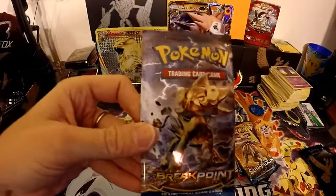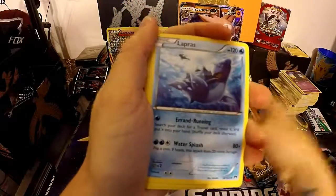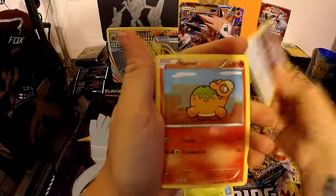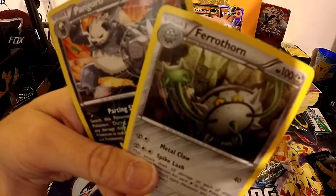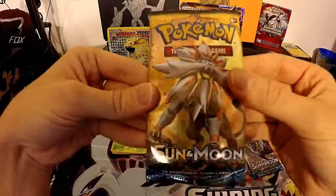I forgot it's three from the back for X and Y, not four like Sun and Moon. Now onto Breakpoint — another code card. We got a Feraligatr, Lapras, Great Ball, Scizor Spirit Link, Staryu, Skorupi — I don't have to say his name — Patrat, Leavanny... wait, no — just a regular rare Kangaskhan. Actually, Feraligatr was our rare. I messed up again — I think I did four from the back instead of three.